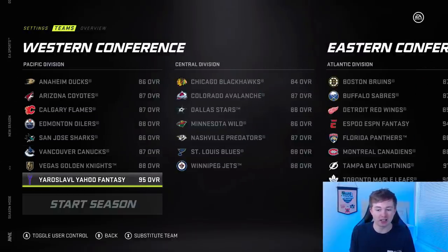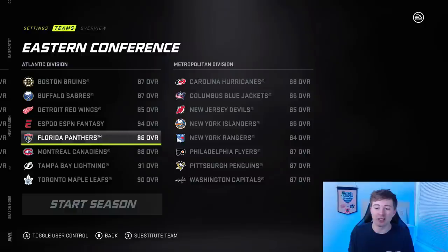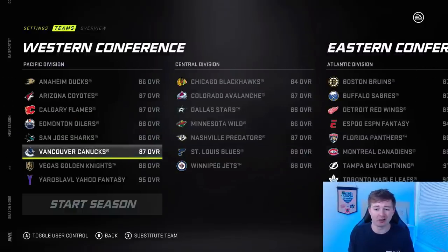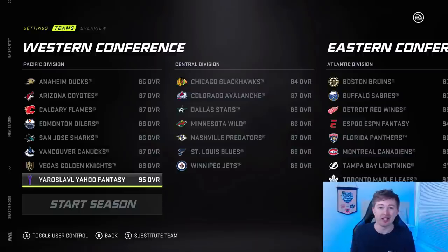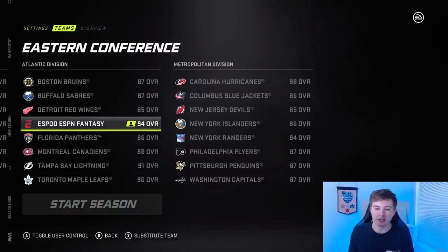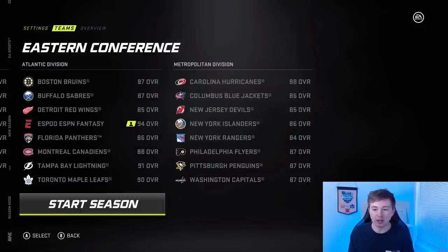Kind of interesting — the auction draft team is one overall higher. The auction draft league is a 12-team league, where the ESPN league is a 10-team league. So according to that, I actually did a lot better than Yahoo, because there's two more teams and yet my team overall is higher — although fantasy output doesn't always equate to overall in NHL 21. The reason we're doing season mode is because I can actually take control of both of these teams to make sure the lines are how I want them. There won't be any chemistry, but I still think it's the better way to go.